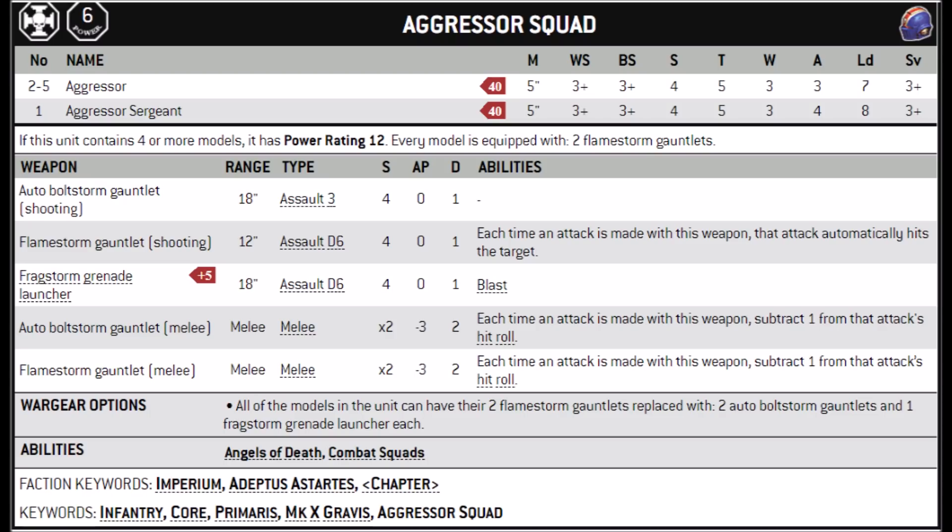Each Aggressor is equipped with Boltstorm Gauntlets or Flamestorm Gauntlets, and if you have Boltstorm Gauntlets then you must take a Fragstorm Grenade Launcher as well. The Flamestorms cost 40 points, and the Boltstorms and Fragstorm cost 45. In melee, either variant attacks the same as a Power Fist — Strength 8, AP -3, Damage 2, with -1 to hit — and with 4 attacks per model they'll do reasonable damage against pretty much anything.